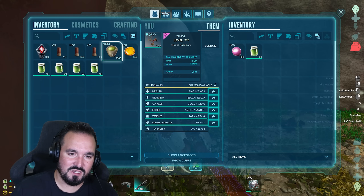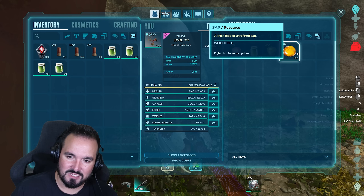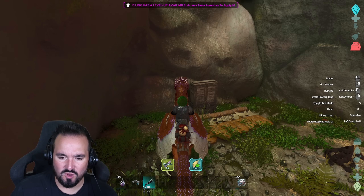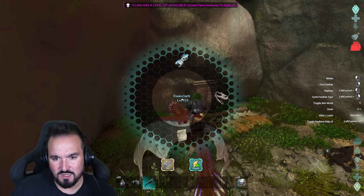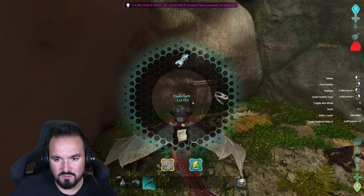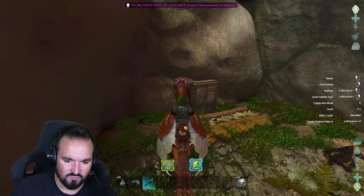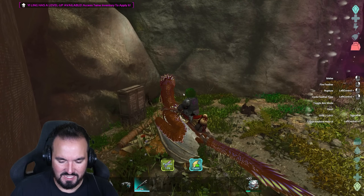So putting these resources into its inventory — gas balls, nameless venom, narcotics, and sap — are all going to create different effects. If you hold left control and right click it'll flick between the modes, though you can do it by holding R. You should be able to bring up a wheel by holding reload. Feeding it nameless venom gives you a poison mode.